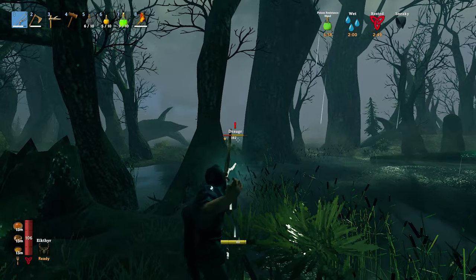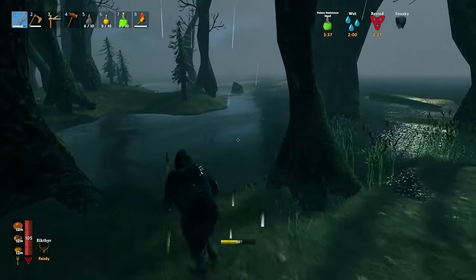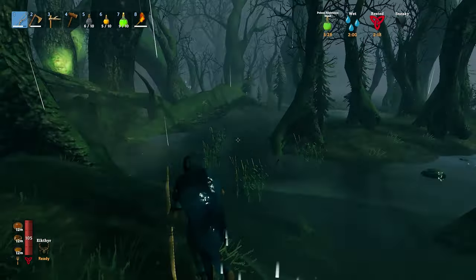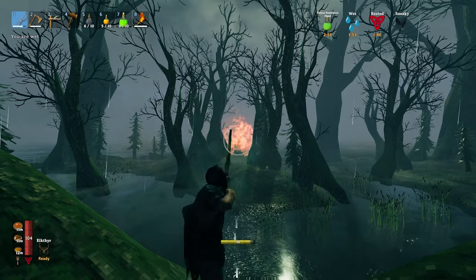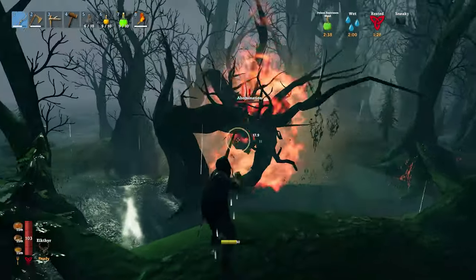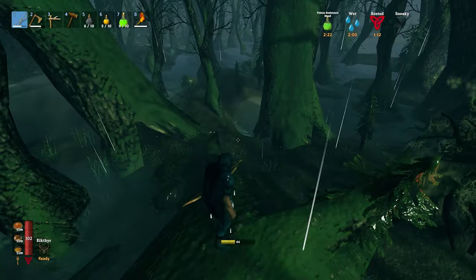A one-star draugr archer — luckily I spotted him first because these guys can shoot you from very far. That was nearly my death right there. Then an abomination — do we risk it? Yes we do. I climbed onto a tree stump and started blasting it with fire arrows, shooting fast trying to hit the core in the middle — that's the weak spot.